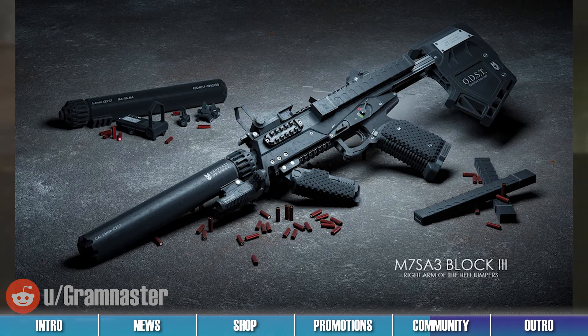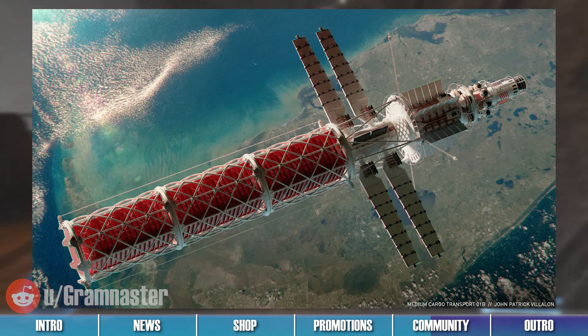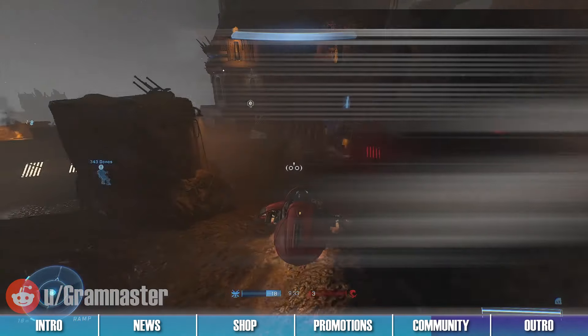This silenced SMG would surely be the weapon of choice for any Helljumper looking for both stealth and lethality. To see these renders, as well as more stunning works from Graham Naster, follow the link to their Reddit post in the description below.